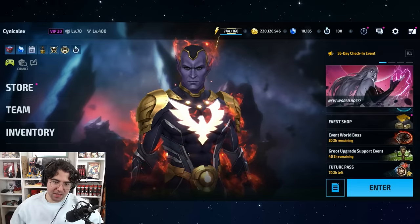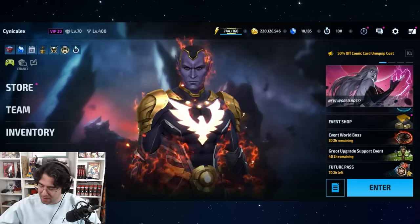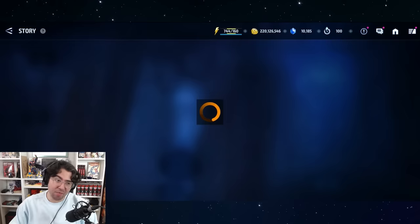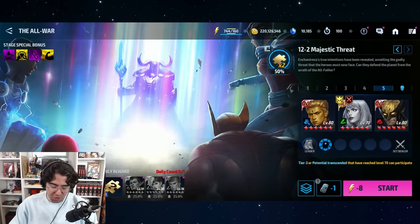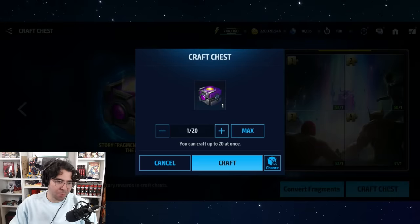You could have like Iron Man cheering you on — a little animation where he shoots missiles, a building explodes, boxes start falling out, and then they open up to reveal the rewards. There are so many cool things they could do. I've been telling them for years to update the gambling animations and they never have, so it's probably never going to happen.